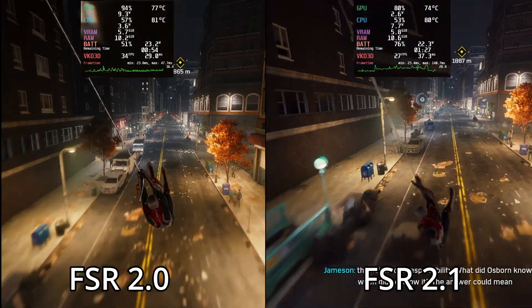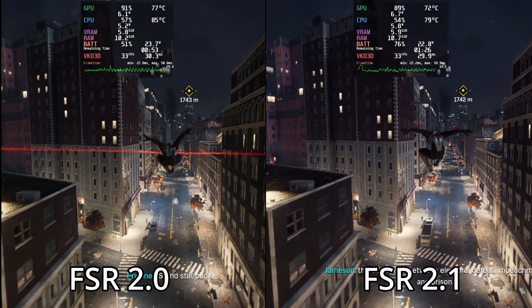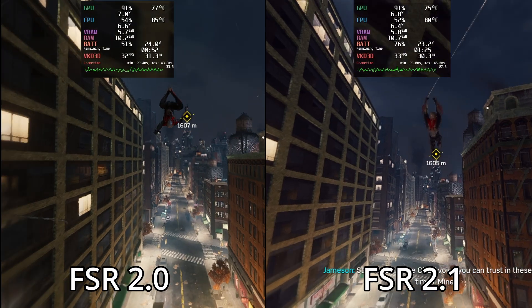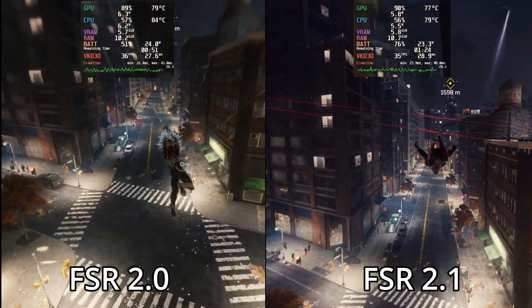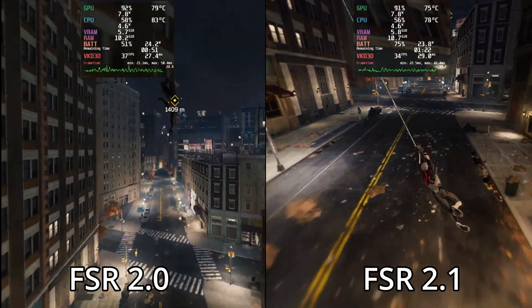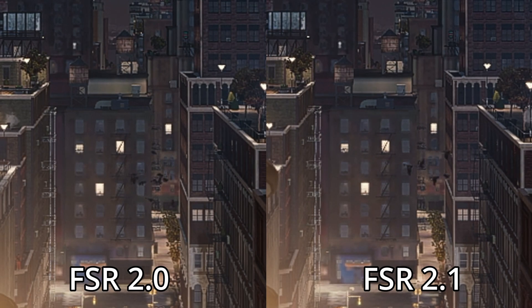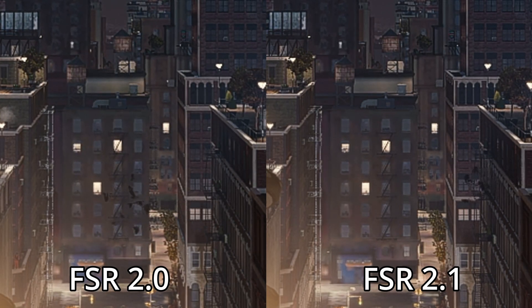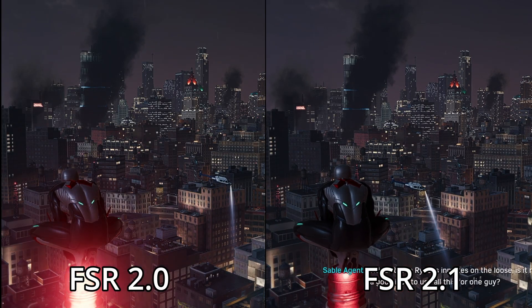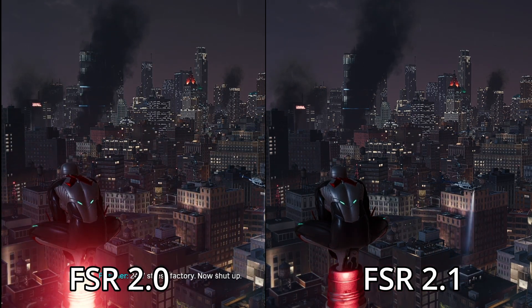The first game we're looking at is Spider-Man Remastered. It was really easy to apply FSR 2.1 to patch it, but I honestly don't think this one has very bad ghosting for either DLSS or FSR 2.0. I have footage of us swinging through the city, and the performance numbers seem very similar between FSR 2.0 and 2.1. Ghosting-wise and image quality-wise, the two are very similar, and I don't notice any major upgrades — even in shots with a helicopter moving around or birds flying around the city. This game doesn't have that much ghosting compared to some other games.